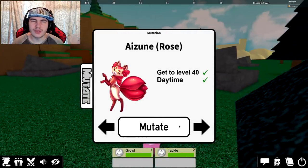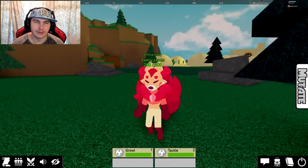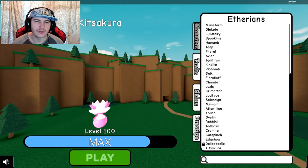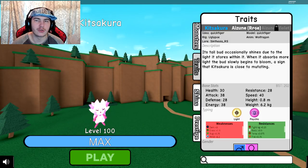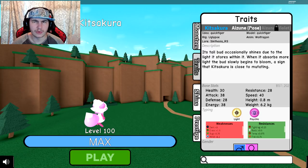We're back and it is now daytime, so we can change into the rose form — which is actually pink, kind of like a red-pink, which makes sense. I'm going to quickly show off the stats. Now I can check out the rose form, though we can't check the violet form at daytime. I feel like you should just be able to check stats whenever.